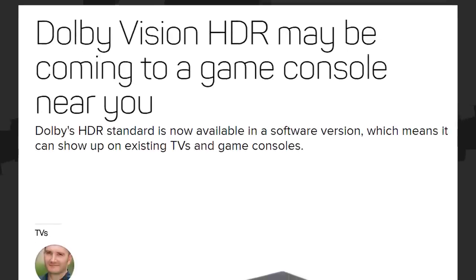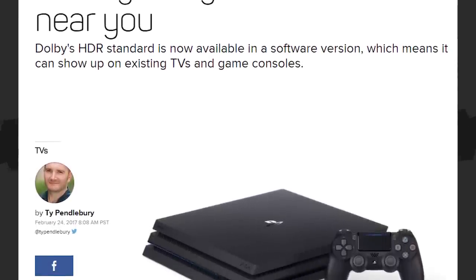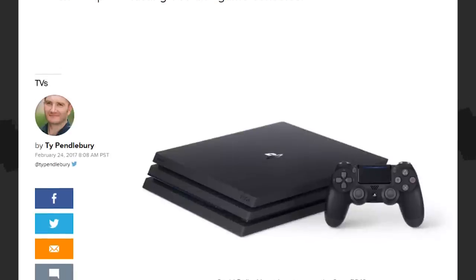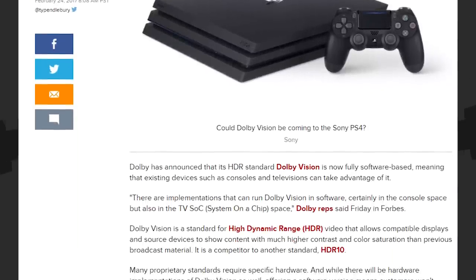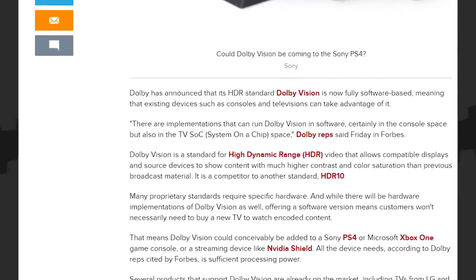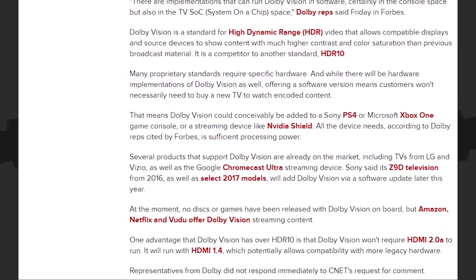Why this matters: if you want true HDR gaming, both Xbox One S and PS4 Pro only support HDR10 rather than Dolby Vision. However, a software version of Dolby Vision is now available, meaning it could theoretically make its way to consoles sooner or later — but it's not guaranteed.